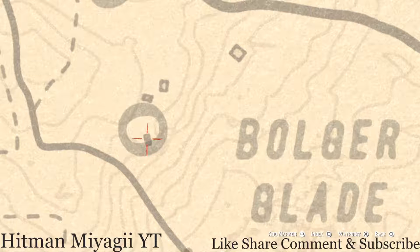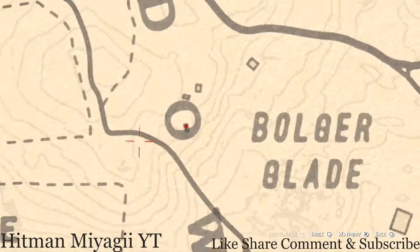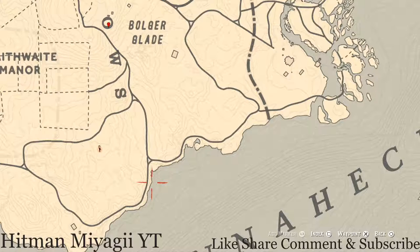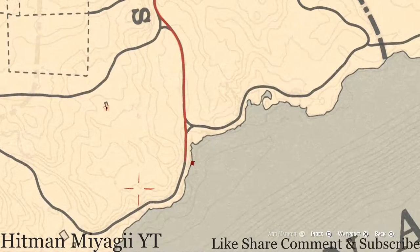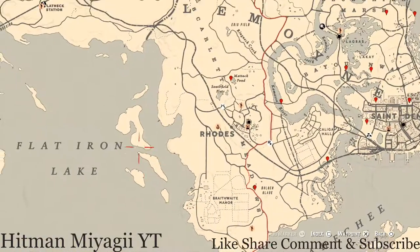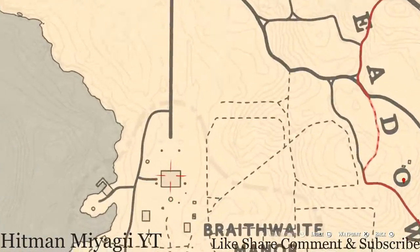At our next marker, inside the O of Meadows, there's a square — an old burned-down house. Go in the middle of that area along the brick or rock outline of the house, pull out your metal detector, and you'll get a random coin. There's also a fossil here, and inside this house there's another antique alcohol bottle — a Tennessee Whiskey bottle — in a cabinet in the living room.